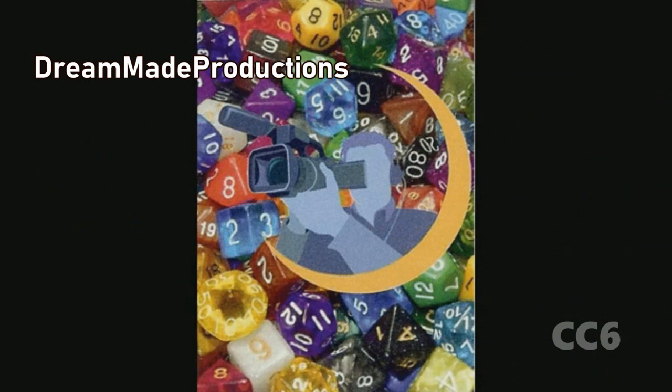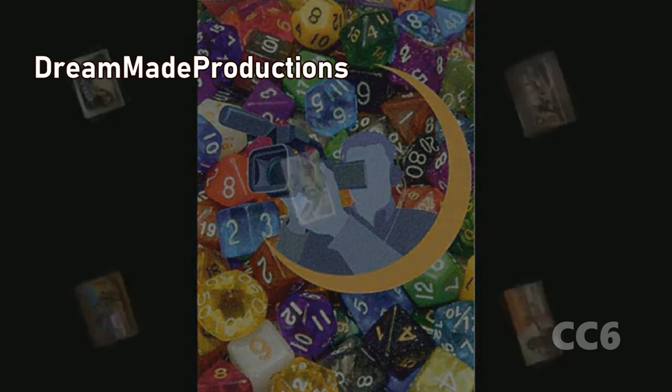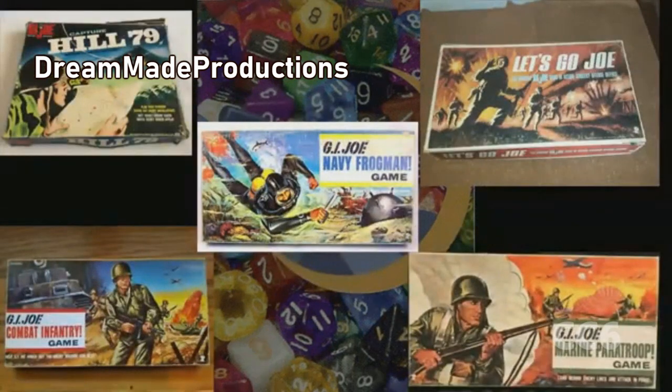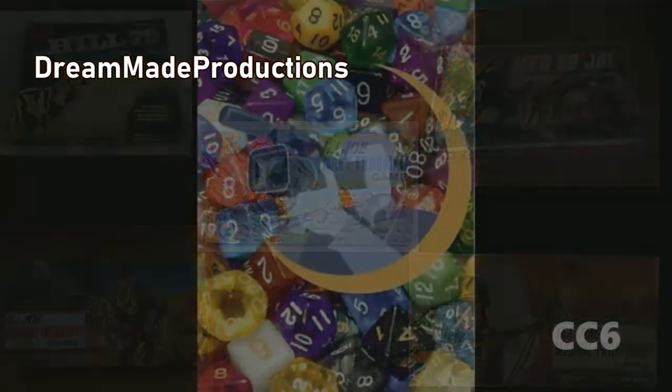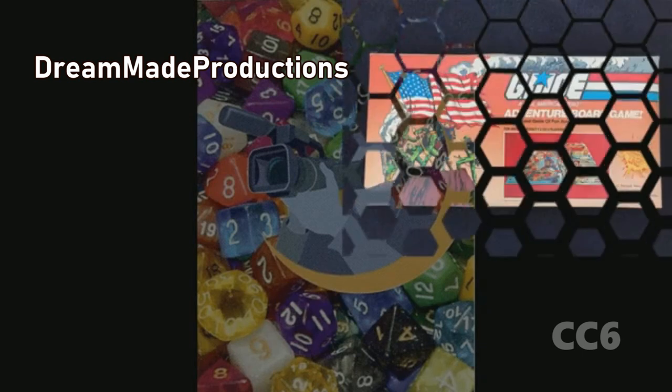G.I. Joe was no stranger to board games by 1985 when Commando Attack was released. The old G.I. Joe line had games from the 60s. A Real American Hero recognized the need for more structured play. Two games were released with the initial line in 1982: G.I. Joe, A Real American Hero, Adventure Board Game,